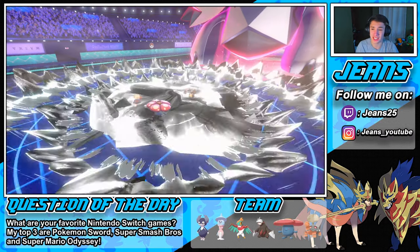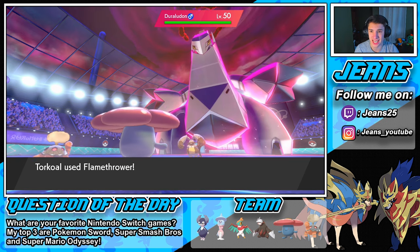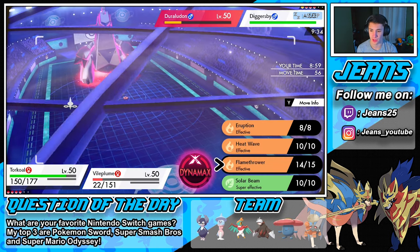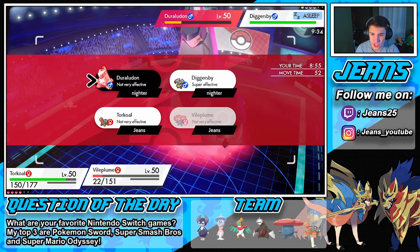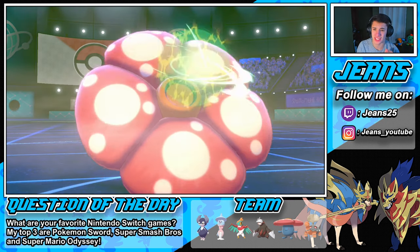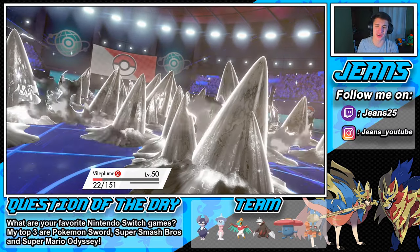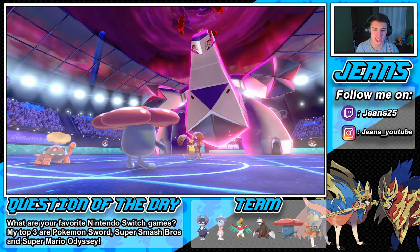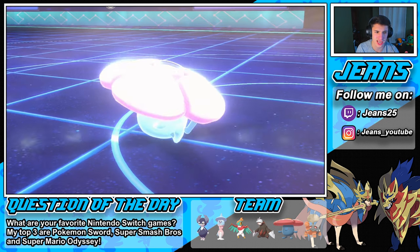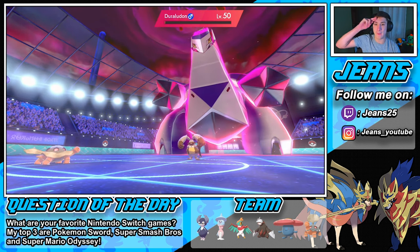Vileplume eats it up. Now that we know we outspeed, we're going to take out that Diggersby with Energy Ball. The defense is going to raise but Torkoal is a special attacker. We go into Flamethrower on Duraludon and Energy Ball on Diggersby - Energy Ball pops out, doesn't one-tap it, but Diggersby is asleep. Max Steel Spike comes again at Vileplume, but Torkoal takes out Duraludon. Flamethrower pops out - bye bye Duraludon. Torkoal is an absolute unit!